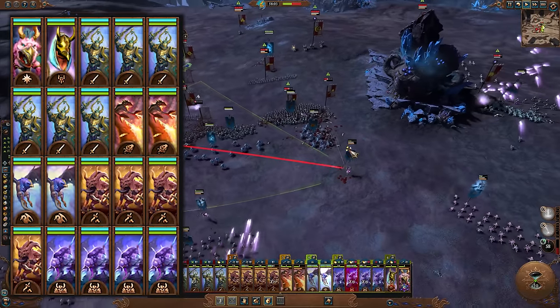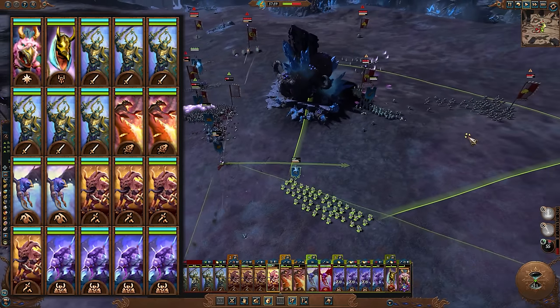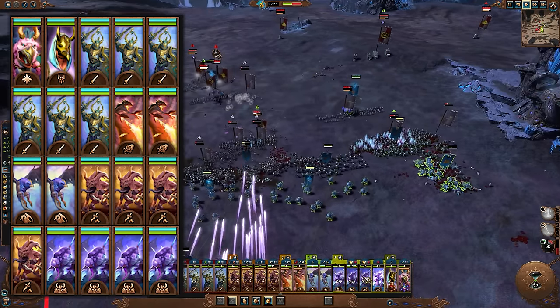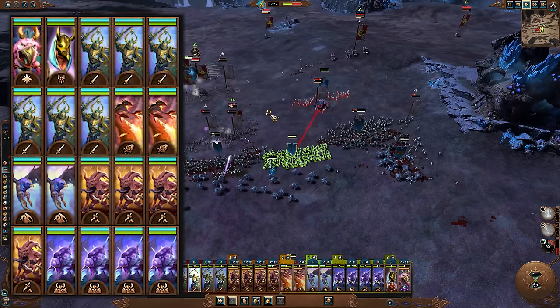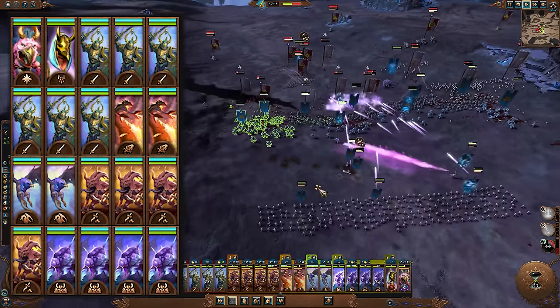And closing out the mid-game composition, we've got two Cockatrices. These are going to replace the Screamers in seeking out enemy back lines and taking them out before they can get value. They've got great stats and will do okay even on the front lines, so taking out ranged will be a piece of cake, and you can get them into the thicker fights in no time once all ranged is taken out.